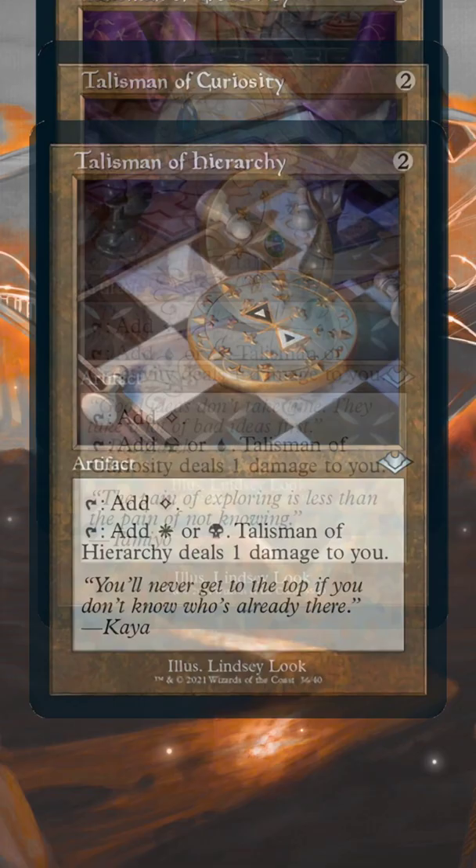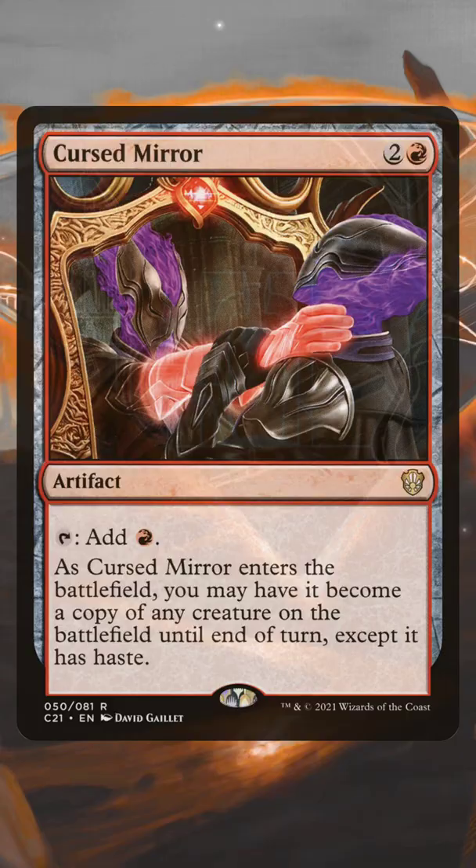After that, you've got your Talismans — you're basically paying two mana once for a Pain Land. Then you've got the Diamonds, where you're paying two mana for a Slow Land or an Enters the Battlefield Tapped Land.